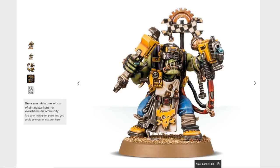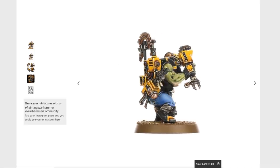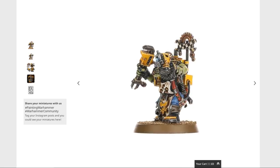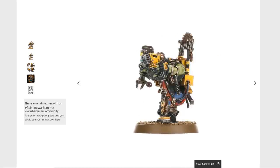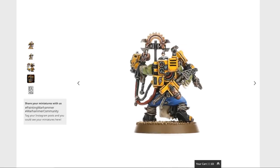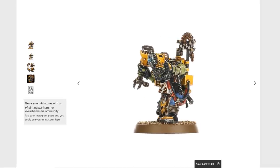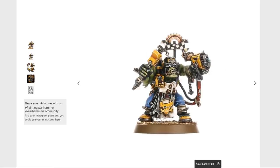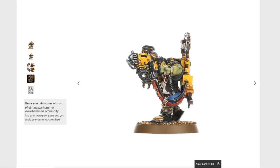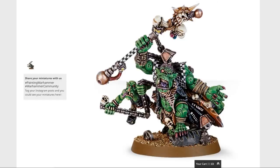The Ork Mek — I don't mind this. I think it's a decent-looking model. The fact that one of his eye lenses seems to be a screw is weird and I'm not really sure how that works, but there are some nice details overall. The backpack's got some fun detail, the big wrench is nice, and there's the frayed cabling — hallmark of Chaos and Orcs alike. He looks decent. He's also plastic, which is nice.